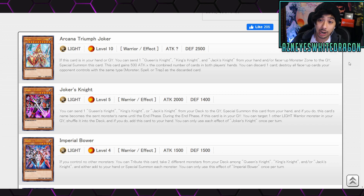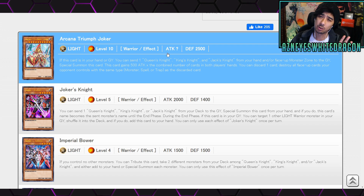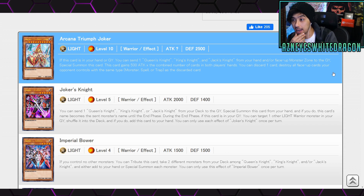Starting right off, we have Arcana Trump Joker. We're going to be using the DB Yu-Gi-Oh card website since the org page doesn't have all the images loaded yet. It's a Light Level 10 Warrior Effect monster with 2,500 attack, question mark defense. If this card is in your hand or graveyard, you send one Queen's Knight, King's Knight, and Jack's Knight from your hand or face-up monster zone to the graveyard to special summon it. It gains 500 attack times the combined number of cards in both players' hands. You can discard one card to destroy all face-up cards your opponent controls with the same type as the discarded card. Too bad it isn't a quick effect — then we'd really have something good.